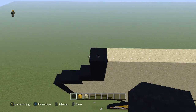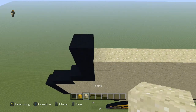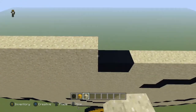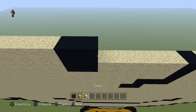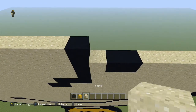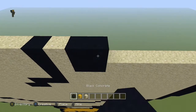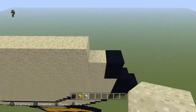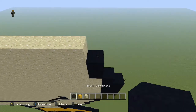Next row is exactly the same as the one you just did: one black, eleven sand, two black, five sand, one black, one sand, two black, seven sand, and a black.